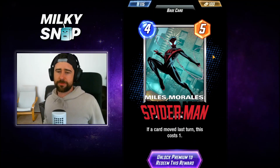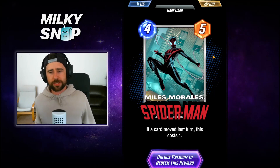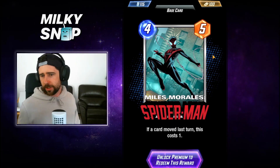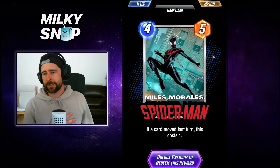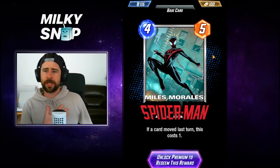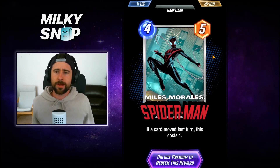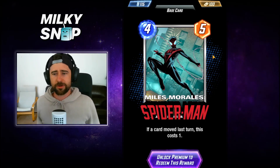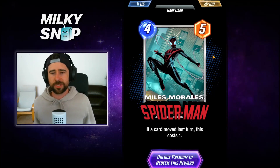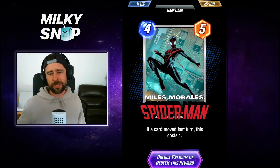Miles Morales Spider-Man — his ability is: if a card moved last turn, this costs one. No on-reveal effect, no ongoing — it just happens while it's in your hand. There could be some interesting interplay with move decks. Move decks have kind of fallen out of the meta, they haven't been great lately, but this could potentially bring them back. We'll have to see as people theorycraft around it.